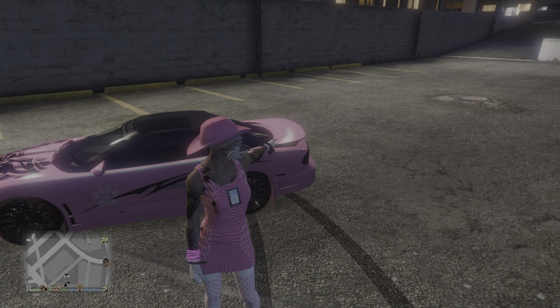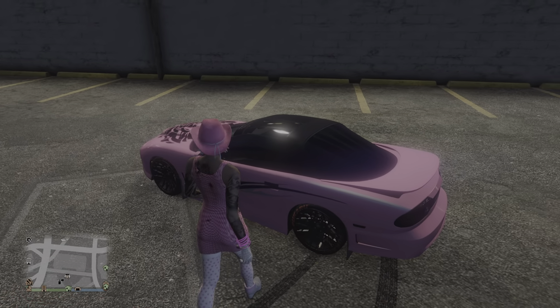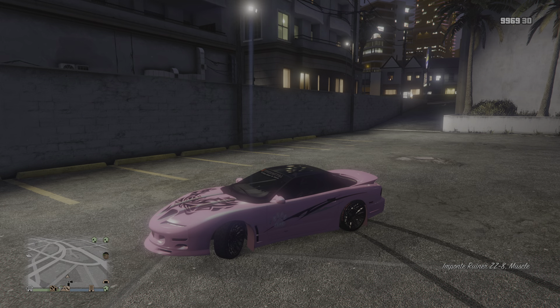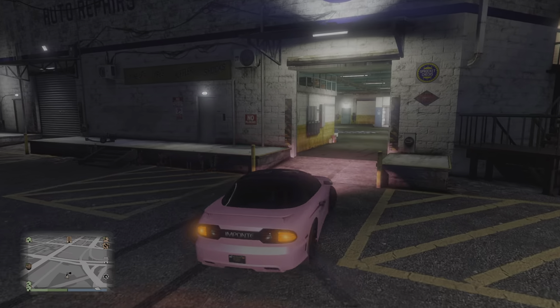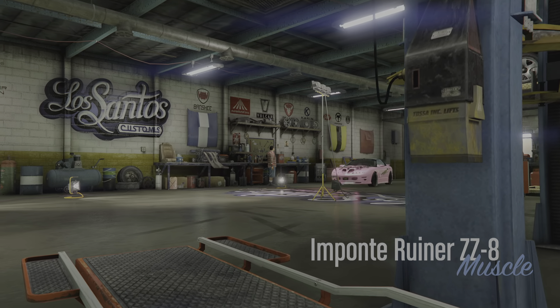This video is going to show you how to remove the spoiler from the new Ruiner ZZ8. Real simple glitch - just go ahead and get your car, then go into a regular LSC. Not the car meet, not your auto shop or any of that - go to an actual LSC.